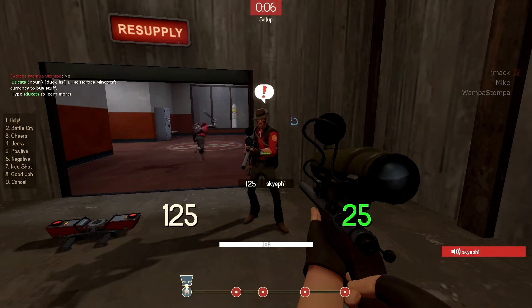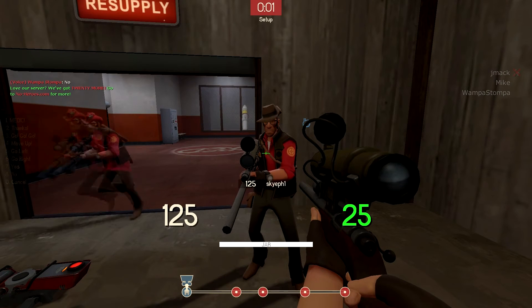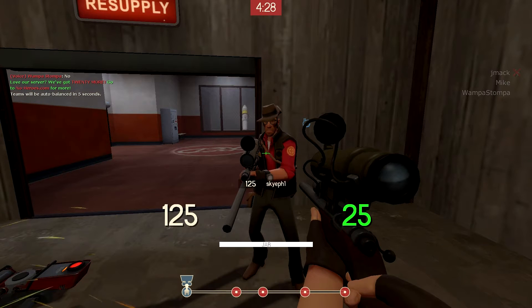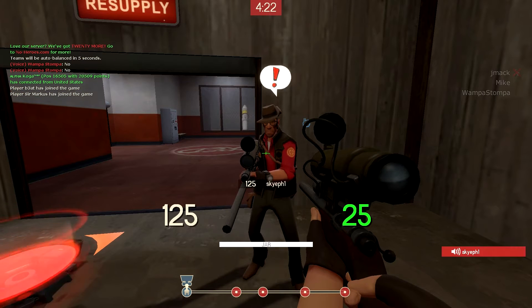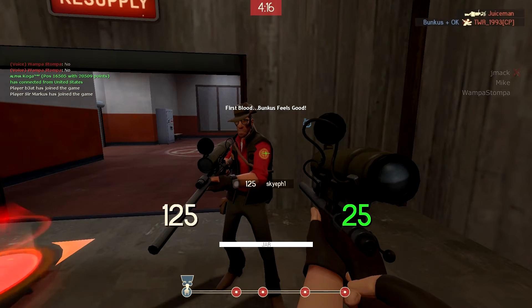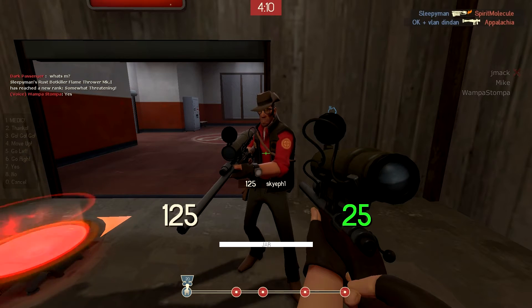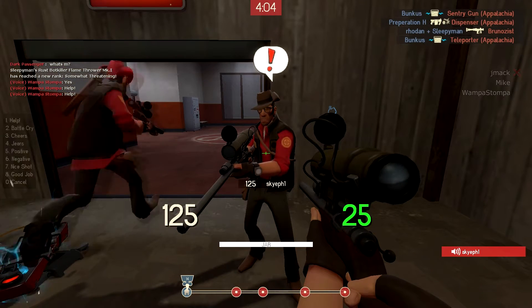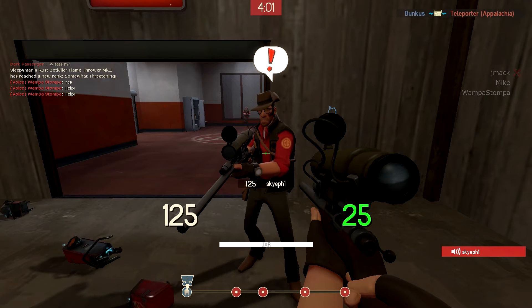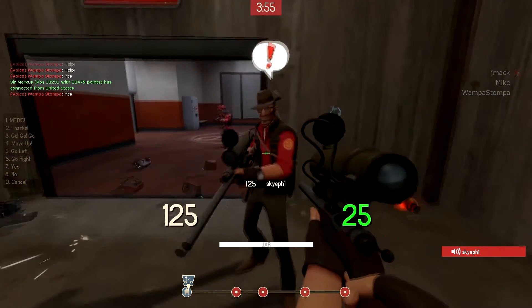You could switch classes by pressing — do you not switch classes? Do you see the letter M on your computer or laptop? The button right next to it, the second one on the right side where it says like an arrow — press it and it'll say switch classes, and then press escape.